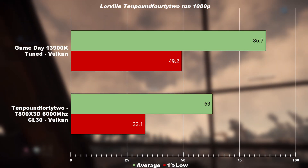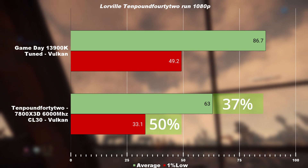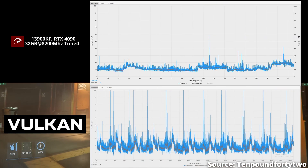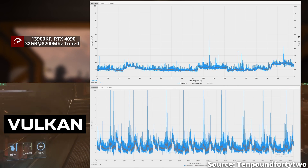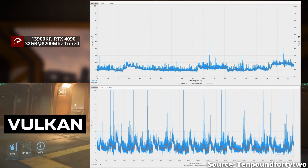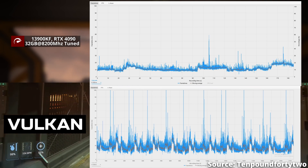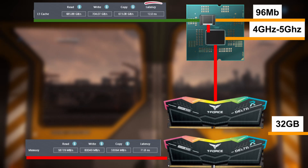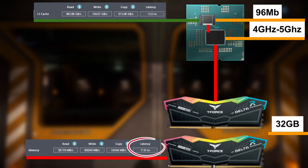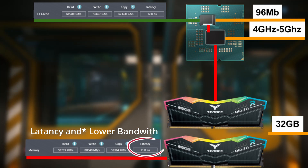For the results, the 13900K is 50% faster on the 1% low and 37% faster on the average — you can definitely feel that. Take a look at the frame times. It is a wavy ocean on the 7800X3D, and this is also the experience I've had many times in the past when running my own 7800X3D. Meanwhile, the 13900K hardly has any stutters, whereas on this 7800X3D there are stutters almost every 10 seconds consistently. This is because the X3D chip has a higher memory latency, and when the X3D cache is not being hit and not being used, it will suffer way more — going all the way to memory to get the data it needs to calculate. Known as the AMD DIP or X3D DIP.